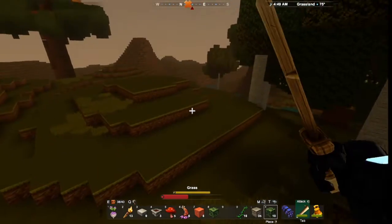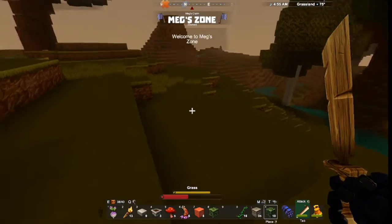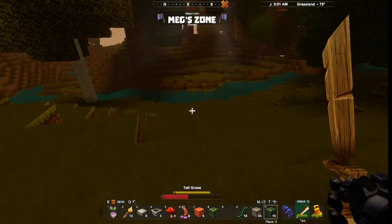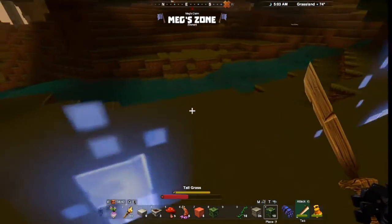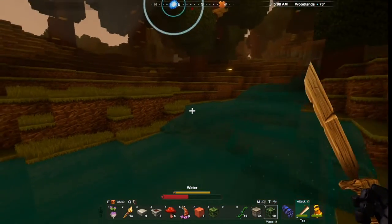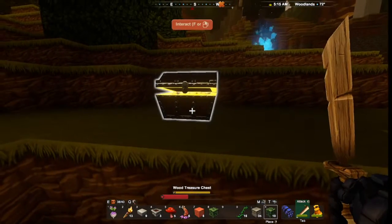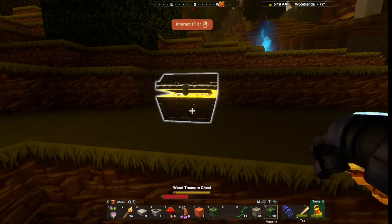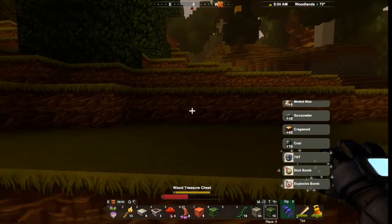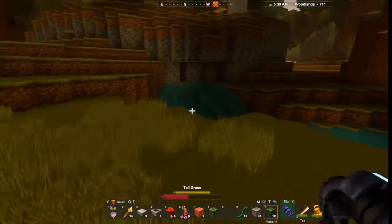We survived. Barely, barely. I need water, which was my original intention in coming out here. Everything looks really pretty right now. Treasure chest? I didn't know there were treasure chests in here. Stun bomb. I saw something on fire over here.